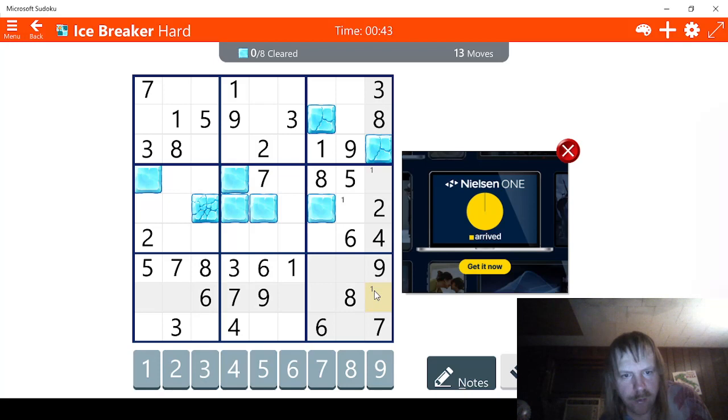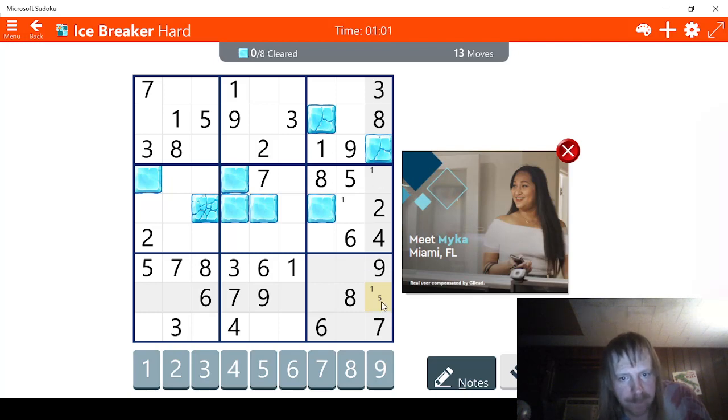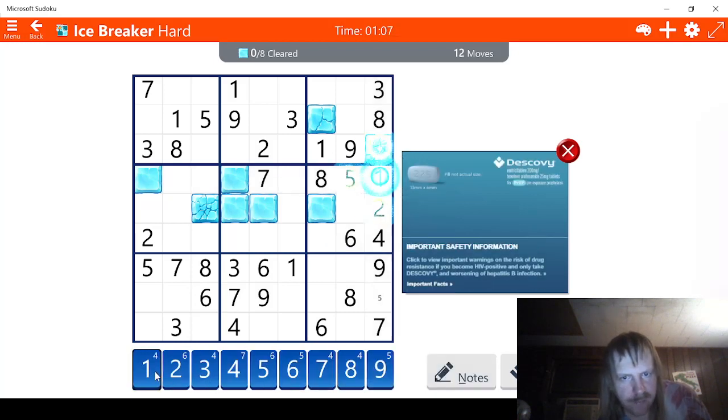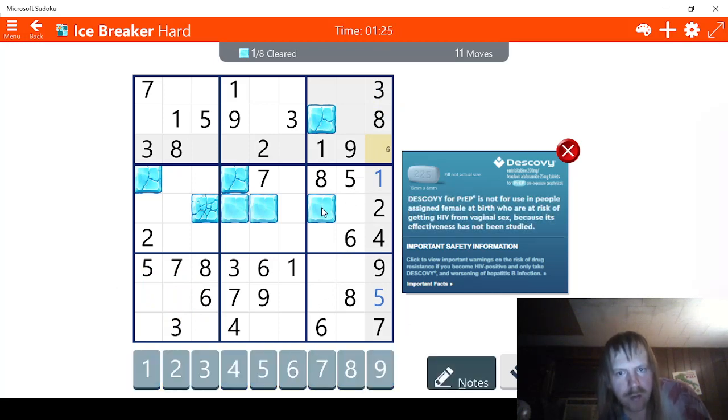This can't be a 1 here, but this could possibly be a 1 here too. Checking 5s — this can't be a 5, but this could be a 5 here and this could be a 5 here. 6 is also missing, so this could also be a 6, meaning this could be 5 or 6. Actually, this has to be 1. I'm pretty sure this has to be 1. And this has to be 5. So let's try this — I'm pretty safe in saying this is a 1. And that this is a 5. And then this is a 6.